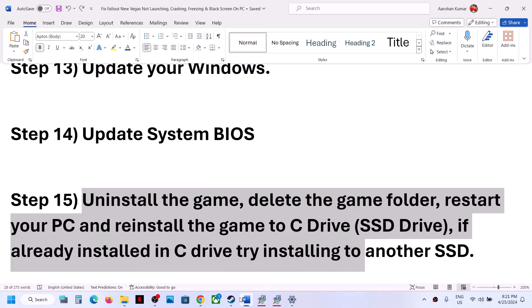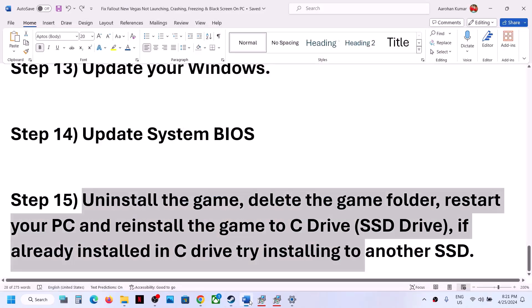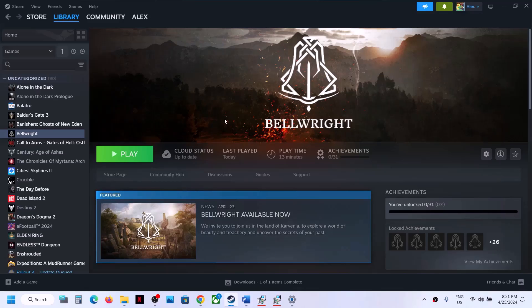If nothing is working, the last step is to uninstall and reinstall the game. Right-click the game, select Manage, then Uninstall. After uninstalling, go to the game installation folder and delete the remaining game folder, then restart your computer. Reinstall the game to the C drive — if you had it on another drive (D, E, F), try the C drive instead. If already on C drive, try installing to another SSD. One of the steps in this video should help get the game running. Thank you for watching — please like and subscribe.